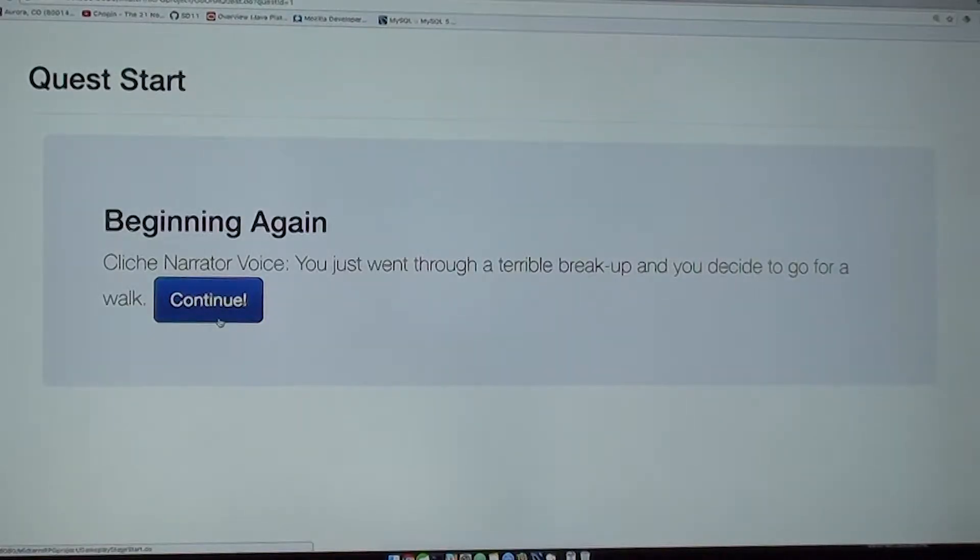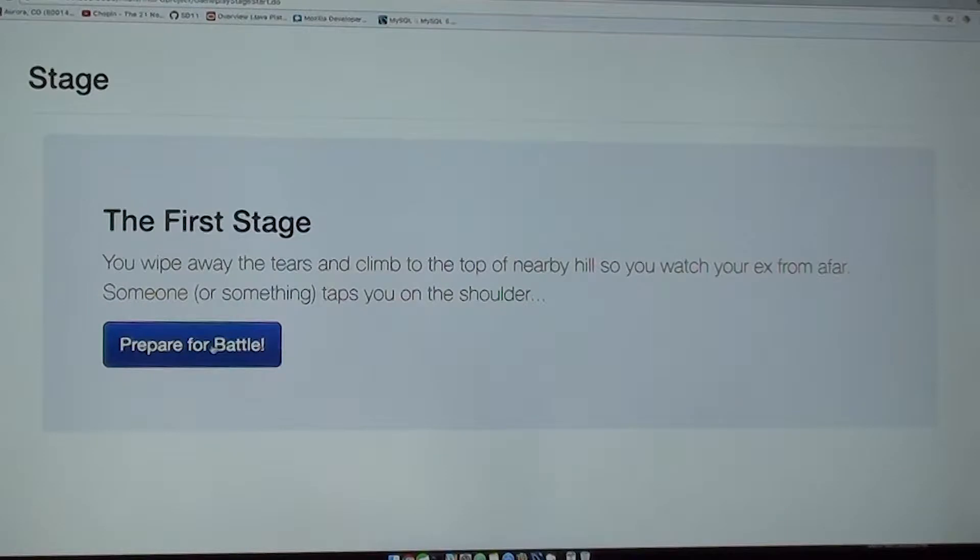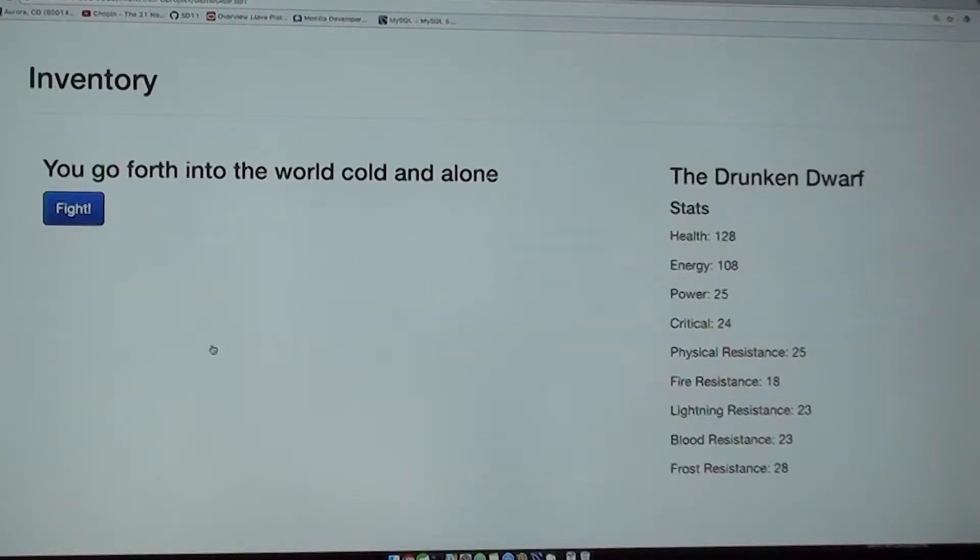So now you can venture forth. Beginning Again: you just went through a terrible breakup and you decided to go for a walk. You wipe away the tears and climb to the top of a nearby hill so you can watch your ex from afar. Someone — or something — taps you on the shoulder. Let's prepare for battle.